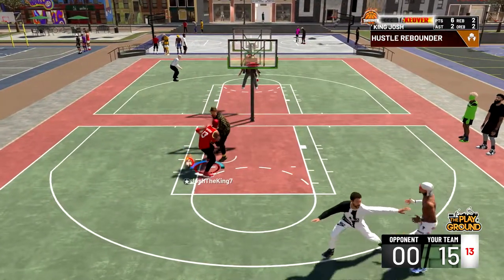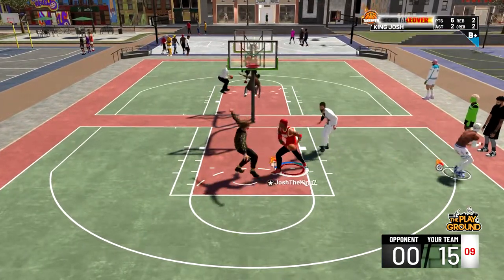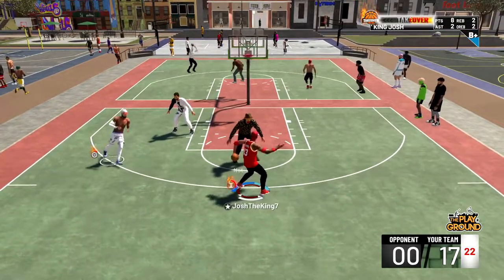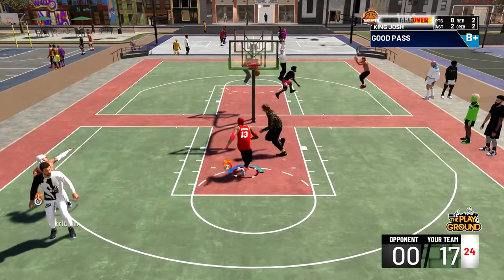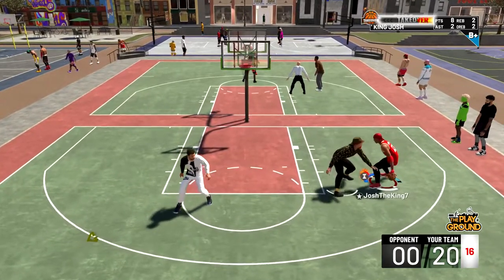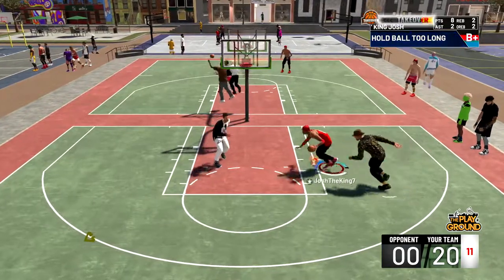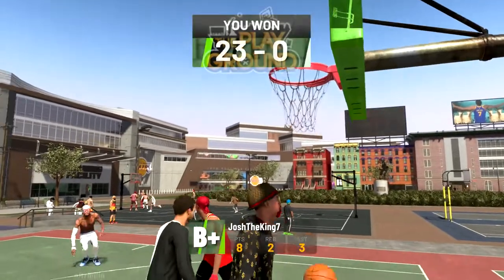Jaden's gonna pull a contested three — once again I'm gonna get the board. I don't know how this pure post scorer can't get boards over me, but I'm just gonna shove him out of the way and take the easy layup. We're up 17 to zero. I think they just gave up at this point — Jaden is wide open for three, he makes it, we're up 20 to zero. I drive in right here and try to break this guy's ankles but he really isn't in front of me, so I just drive right by as he reaches. I pass out to Jaden because they end up double teaming — he greens the three and that's gonna be the game.